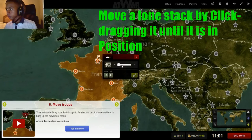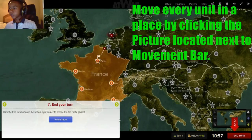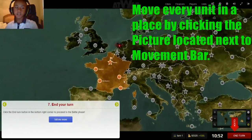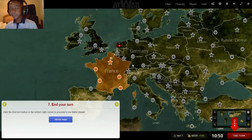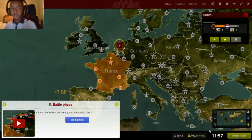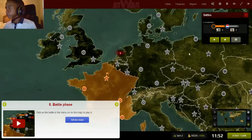Let's do what the tutorial is asking — they want us to attack Amsterdam. When you end your turn, everyone takes their turn at the same time; it just isn't updated until the end of the turn, either when the timer ends — which is usually around 3 or 4 minutes — or when everyone ends their turn.